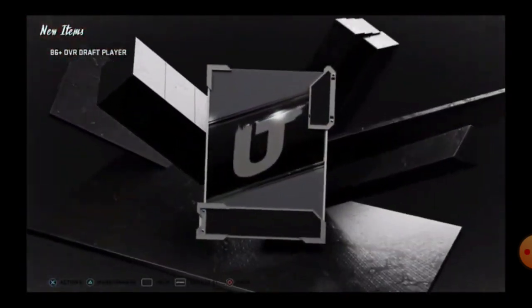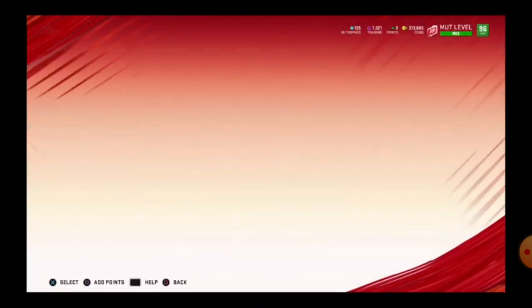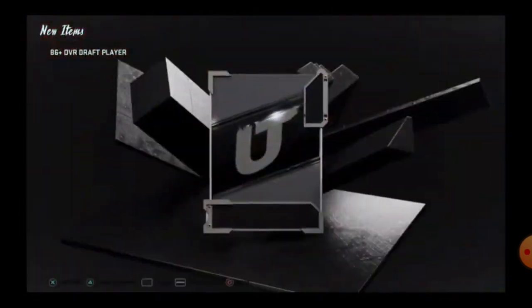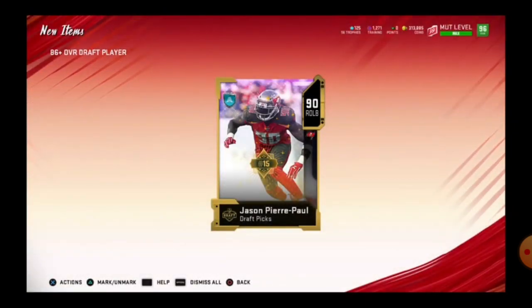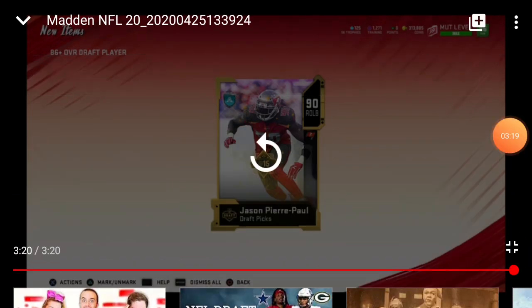Here I go with an 86 overall draft pack yet again and I got 90 overall right tackle — whatever his name is. And this is going to be the last one — I got 90 Jason Pierre Paul, 90 overall right outside linebacker. I hope you enjoyed ASMR Madden, see you next time.